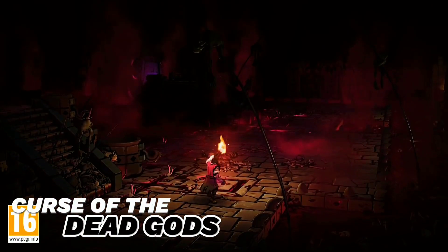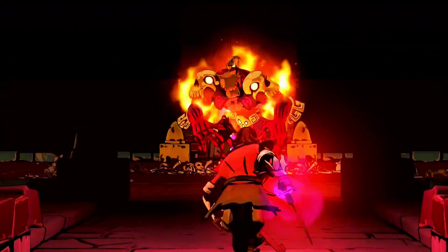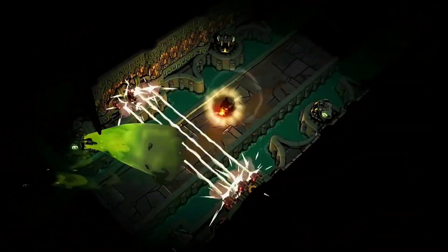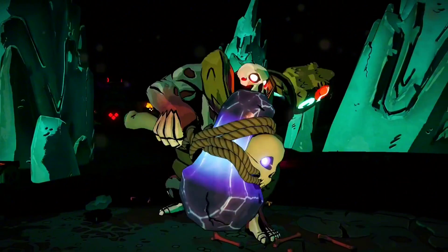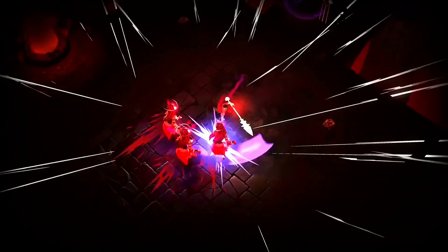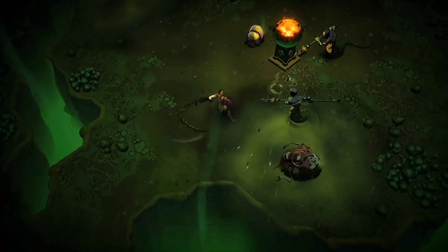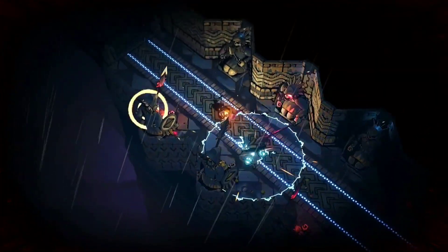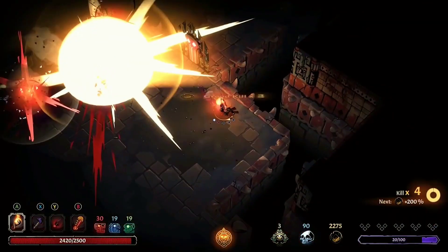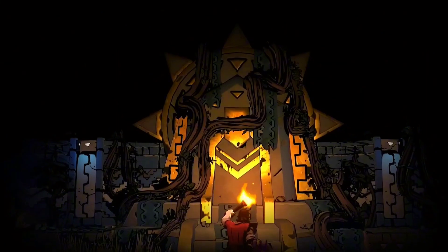Next is Curse of the Dead Gods. It takes you on a thrilling journey into a dark temple, testing your skills in an epic battle of light versus dark. This game is all about using your action skills to slash and dodge roll your way to victory. You'll have three slots for weapons — primary, secondary, and special — each coming in different shapes and sizes. As you explore, you'll find temporary buffs called blessings, but be careful. Your curse meter fills up each time you enter a new room, and when it's full, you get a random negative effect. The key is finding the right balance between risk and reward, all while managing the unique curses and blessings you collect. It makes every playthrough special and rewarding.